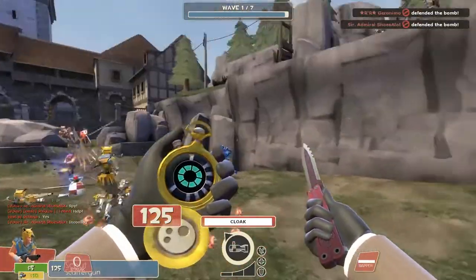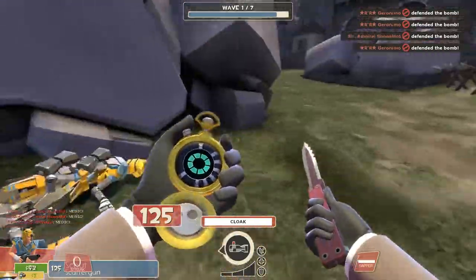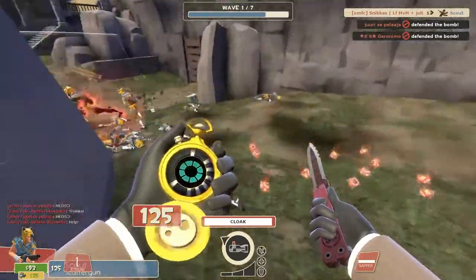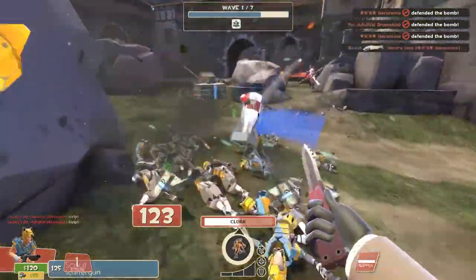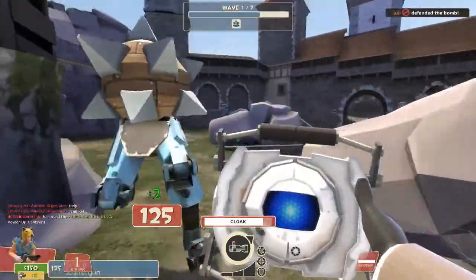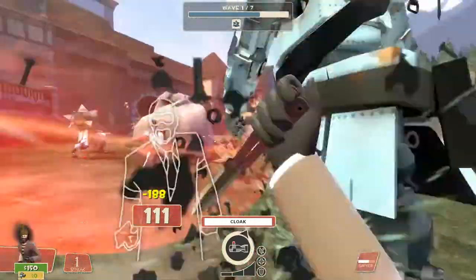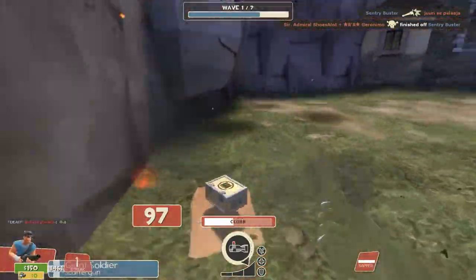For the overall gameplay and weapons: I use the Electro Sapper. The Red-Tape Recorder I have never used, so I'd say don't use it either. For the knife I use the normal knife on this mission and map, though I change it later because there are pyros. For the pistol — please never upgrade the pistol — I use the L'Etranger because it has +40% cloak duration. I take the Dead Ringer because it is just superior to everything else you can choose.